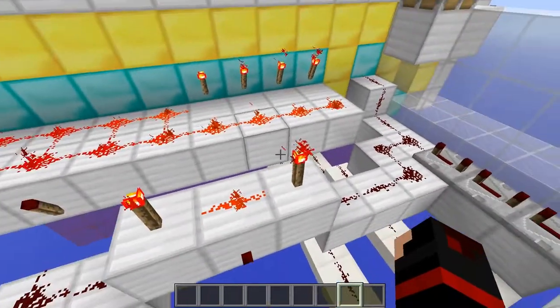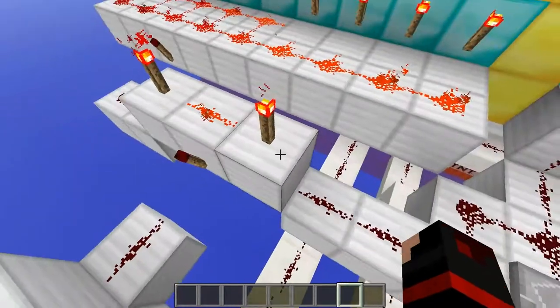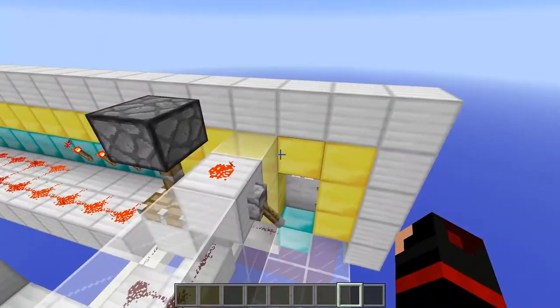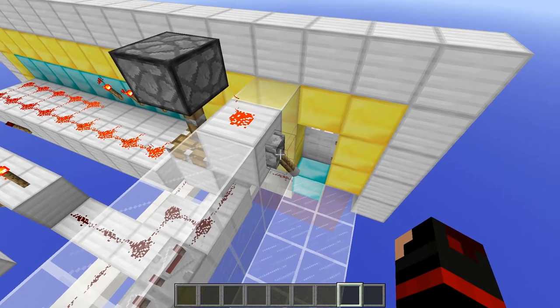When you're ready to activate the two-way gate, you activate this redstone here which then goes over and activates this redstone over here. This piston is used for when you place down this lever — if someone outside is trying to get in while you're inside your base, they can't get in and they can't blow up your base either, so it's very useful for that.